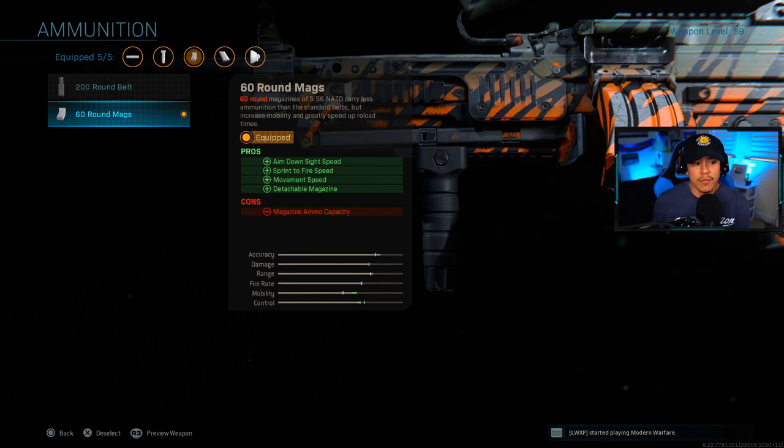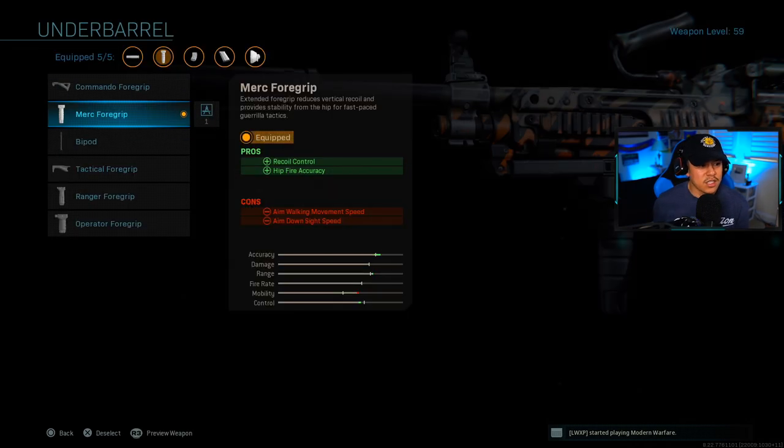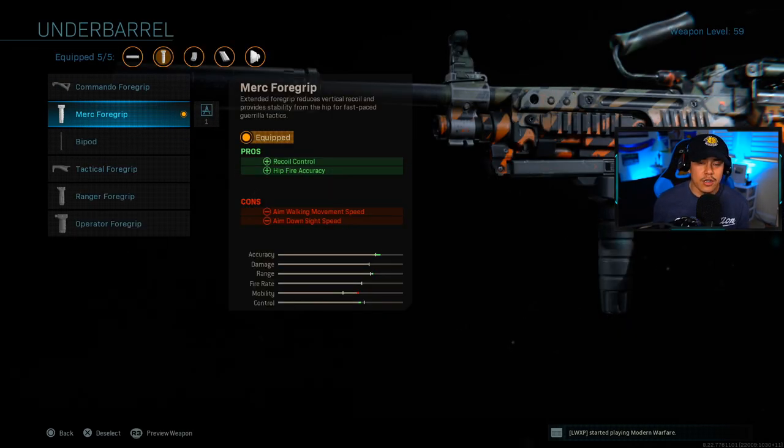You don't really need to worry about reloading your weapon often because of the 60-round mags. And the fact that it's 5.56 ammunition, you're going to be able to find that ammo all around the map because a lot of people are running M4s, so it's very common to find. For the last attachment, we've got the Merc 4 grip. I know the recoil control is fairly easy, but with the Merc 4 grip, you can add that extra amount of insurance if you want to.